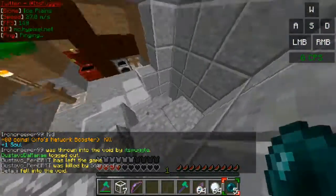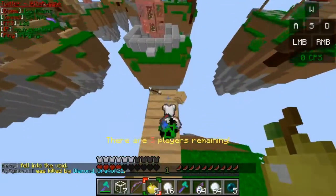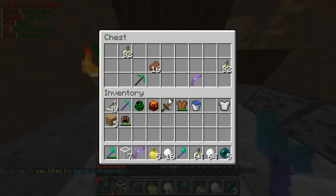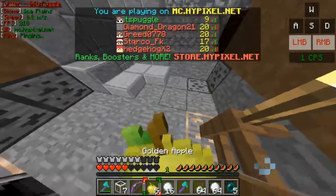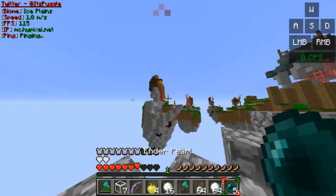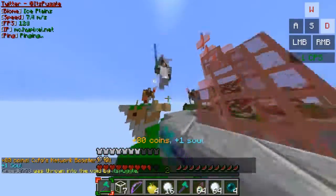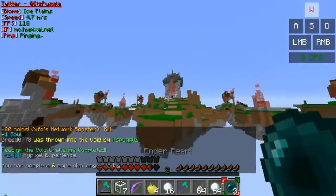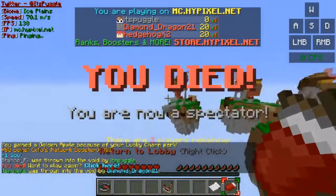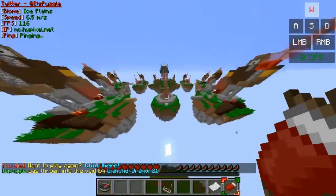I noticed you. Just gonna clutch that. I need gapples desperately. I'll also take your armor, cause that's good too. Why is everyone coming for me? Let's just eat these gapples, that's all I wanna do. GG, there's another kill. What? Did I get it? No, I didn't get it. Well, you know what, that was a good round — I got a few kills here and there. Let's hop into the next round.